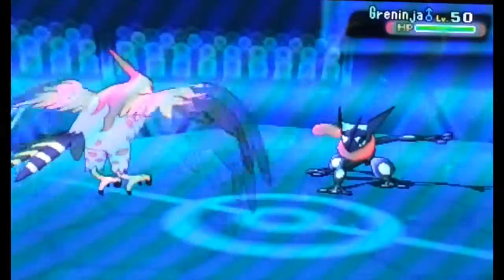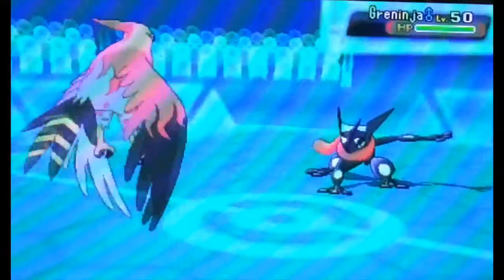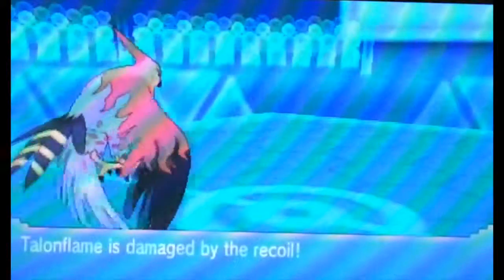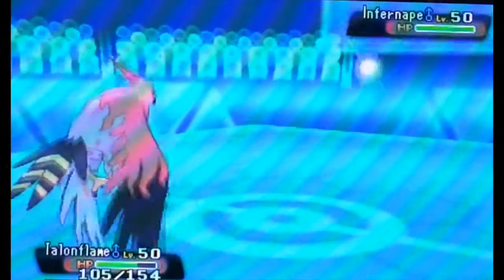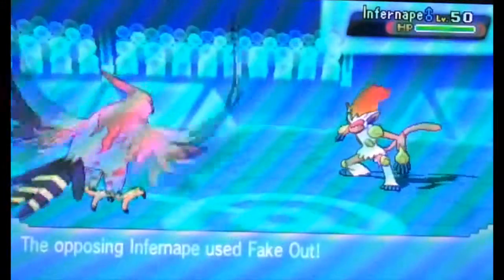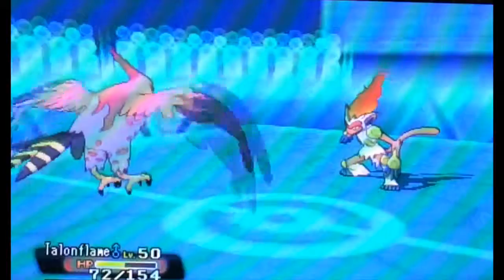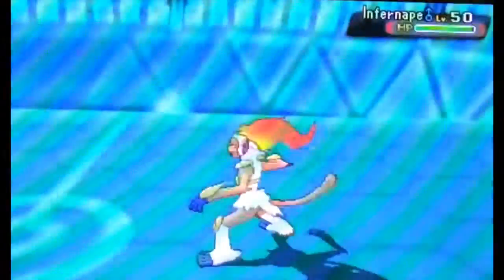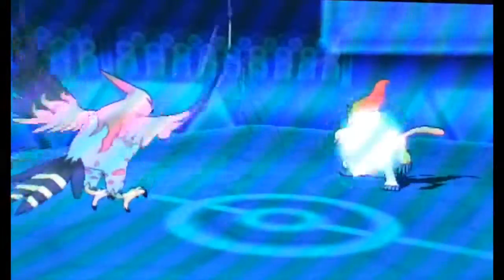I expect an Earthquake, so we go into Talonflame, who just doesn't take any damage because I dodge it, obviously. You just can't switch in a Pokémon when there's a Talonflame on the battlefield. Bringing in Greninja like that just didn't serve any purpose, other than getting a kill on my side. Talonflame is really hard to deal with in Battlespot Singles. If you have the right Pokémon for it, then you're good.